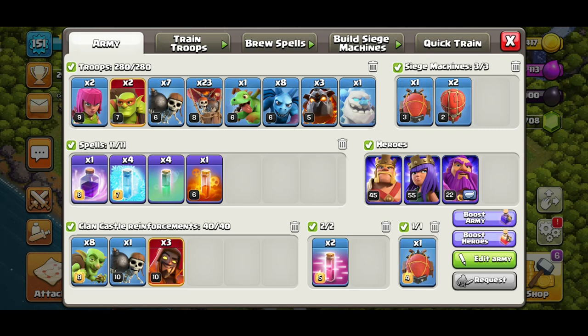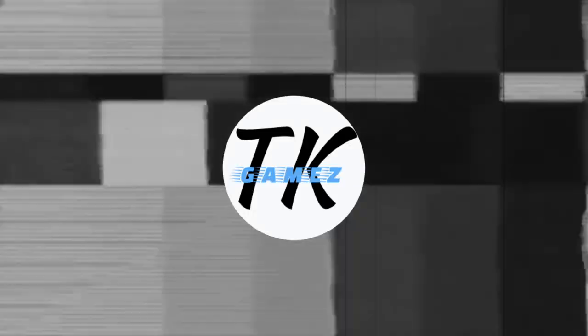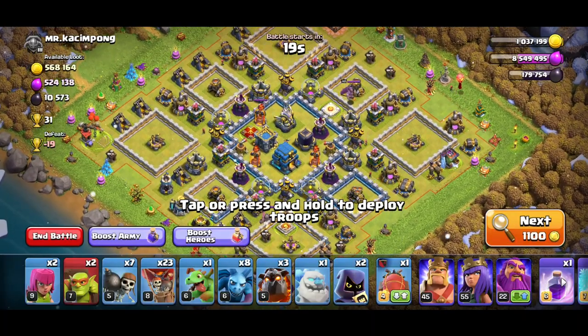The interesting thing about this Blizzard is the Clan Castle: we have 8 goblins, 1 wall breaker, and 3 Super Wizards — not four, because you don't want normal troops activating bombs. We'll talk about that during the attack.